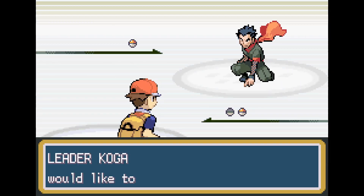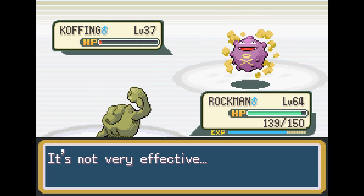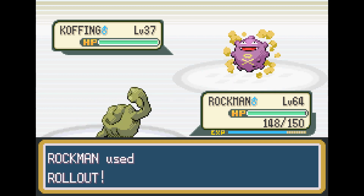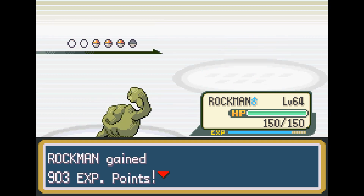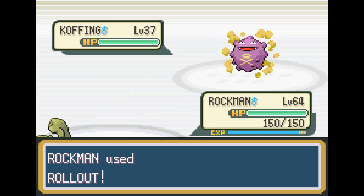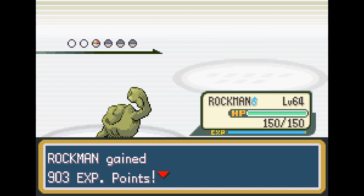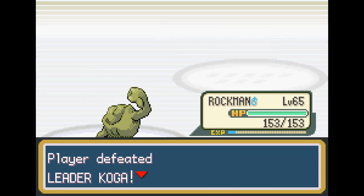The next gym leader is actually Koga, the Poison-type gym leader. This battle is a little bit harder due to Koffing being able to survive a Rock Throw, so we go ahead and switch to Rollout. Rollout is a very strong move and we're really just going to use this move more and more as the game continues. We're able to one-hit Muk right here, then Koffing comes out — one-hit Koffing — and then Weezing comes out, which goes down to another Rollout. That's extremely strong.